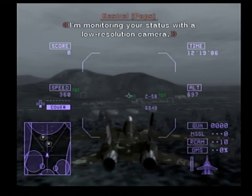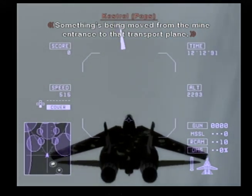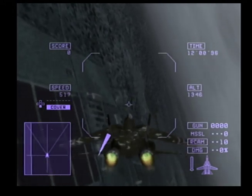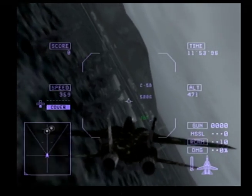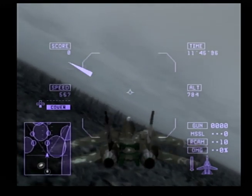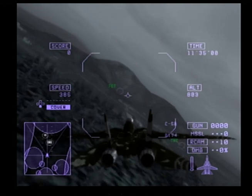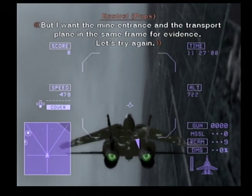Cancel radio silence. I'm monitoring your status with a low-resolution camera. Something's being moved from the mine entrance to that transport plane. Let's get a photo with the mine entrance and the transport plane in the frame. The camera's triggered by the missile launch button. Press it to take a picture. I want the mine entrance and the transport plane in the same frame for evidence. Let's try again.